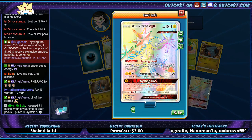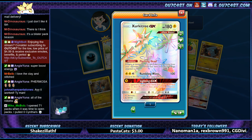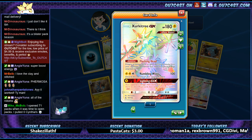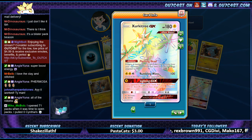Rainbow rare — Exeggutree! That's dope. I'm getting some good pulls. Getting some good pulls — Flashing Head ability: prevent all damage done to this Pokémon by attacks from your opponent's Pokémon that have any special energy attached to them.